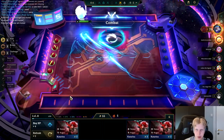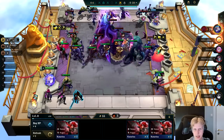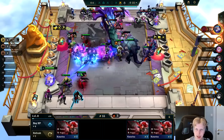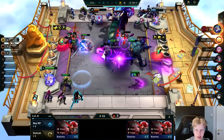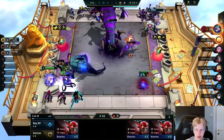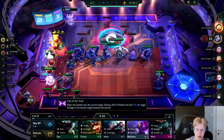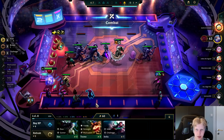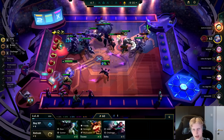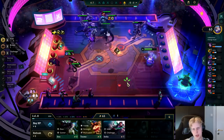Onto this round — found a Kai'Sa and a Yasuo. I could roll here for a 2-star Kai'Sa and all that, but it's really just one unit I'm looking for. I'd rather just greed out and try to go to level 9. It's gonna be a minion round so we can scale off our money as well. Because we really want that Baron — I'm actually stronger than this guy if you look past that he has the Baron. We're gonna need that 8 Void.